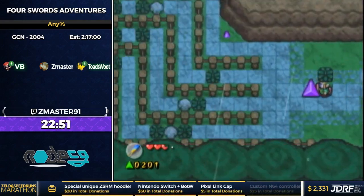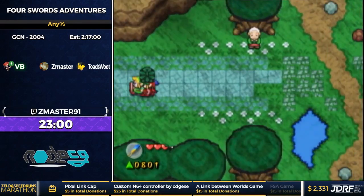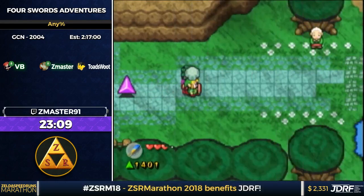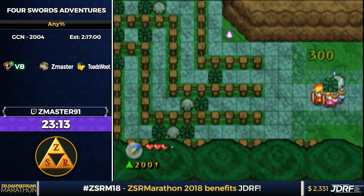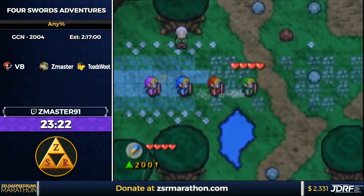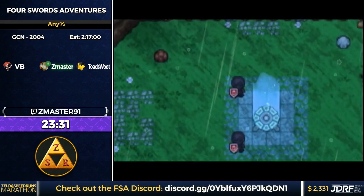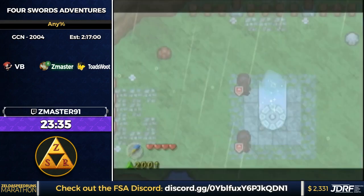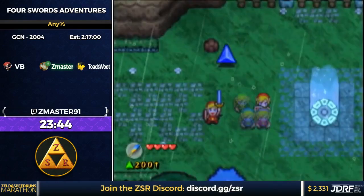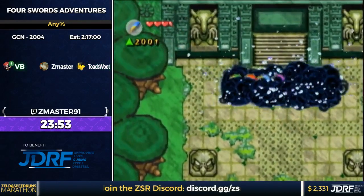Gem duping probably sounds overpowered, but it's actually not that good because it's really circumstantial. You need very specific conditions to do it in real time. You basically have to leave the screen the same frame you touch a gem. Right here there's a gem right near the screen transition, so you can pretty easily do it — pressing B and X one frame apart. We're going to do it two more times throughout the run; one is harder and the other is a lot easier. The newest one is actually from yesterday.